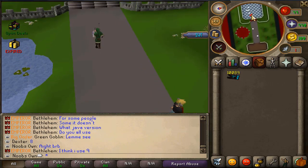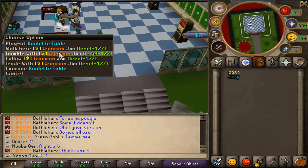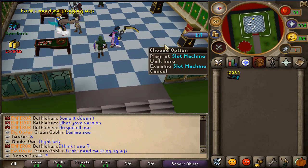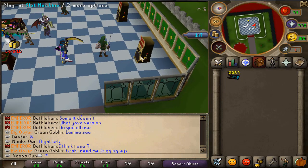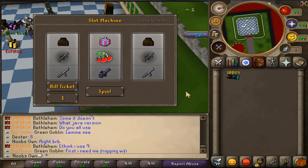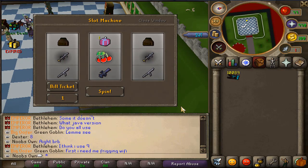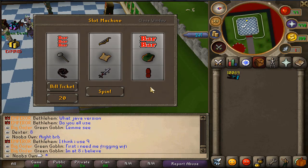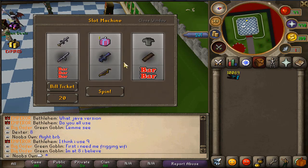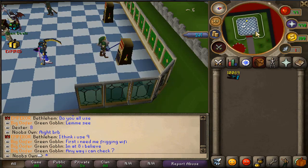Right now I am at the dice zone. My account is temporarily moderated because this is a feature that will be added really soon — it's about dicing which I haven't seen on any RSPS before. They actually have a roulette table and a slot machine with a custom interface. Starting off with the slot machine, I'll use some one bill tickets — let's use 21 bill tickets and see if we get a winning. We got three different symbols so we lost.